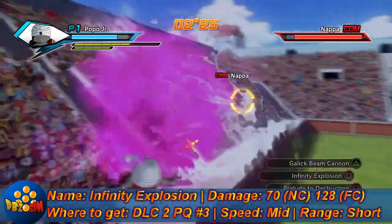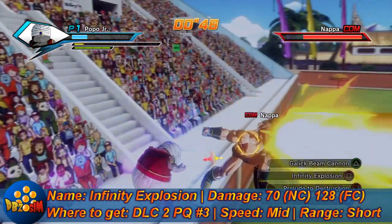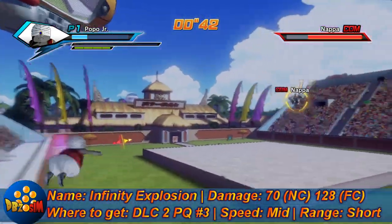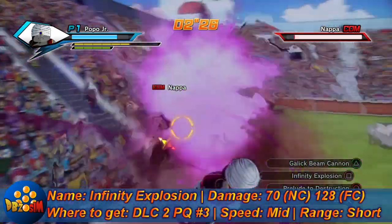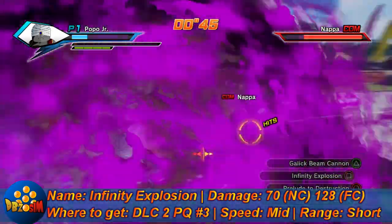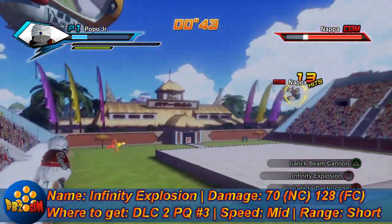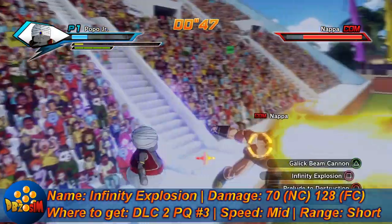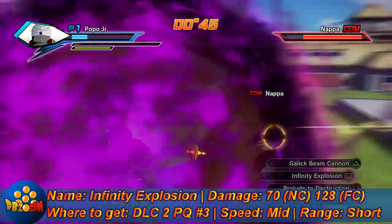Up next we got Infinity Explosion — another chargeable attack: 70 without a charge, 128 with a full charge. Same place — DLC 2, Parallel Quest 3 in DLC 2. Medium speed attack with short range. It has a little bit of knockback when you use it, so that's nice.